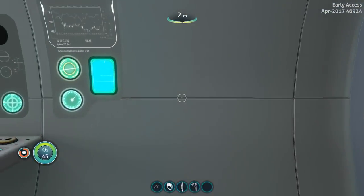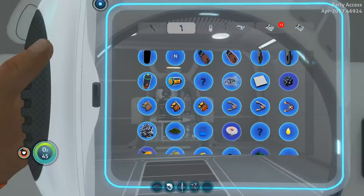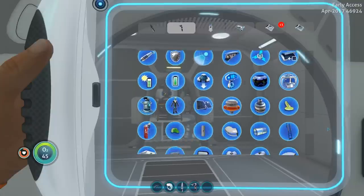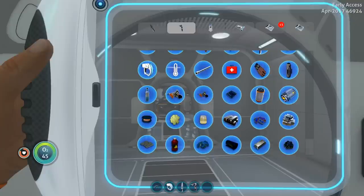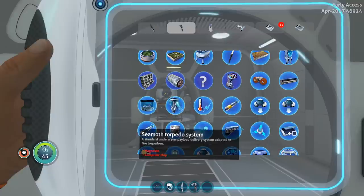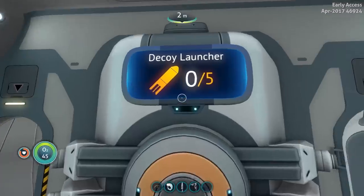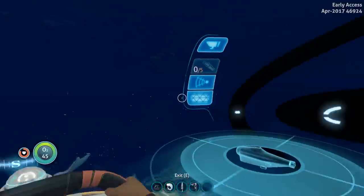Now can I make decoy launchers? It doesn't seem like I can make those through the fabricator. Let me check my blueprints - just look at these fancy new icons while I skim down. I don't think it's a buildable thing right now. There are vortex torpedoes though, so you can eventually make them, or maybe I've just overlooked them. It looks like you can have five of them, so you actually have to make the materials for that.